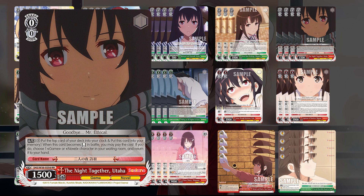Last at level zero, we have Night Together Uta. Pay one, clock yourself, put this card in memory — so on reverse, pay the cost to choose a character in your waiting room and return it to hand. Pay one, clock one, memory this away to salvage a character from waiting room. It's a little expensive, but it can be any character, so you're not confined to a level condition. You can even use this late in the game to get your endgame pieces. The timing is a little funky for leveling yourself, but it's still a useful tool.